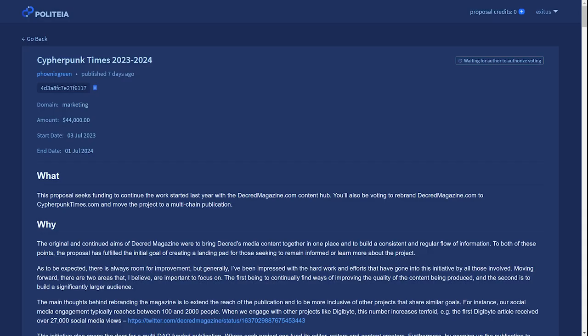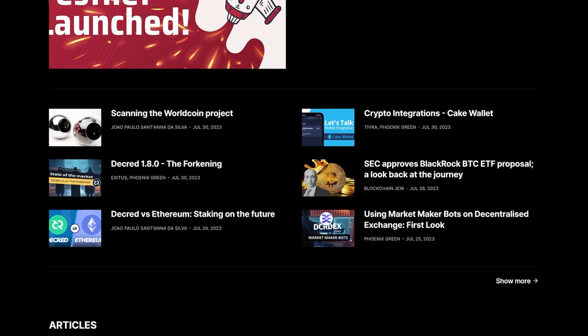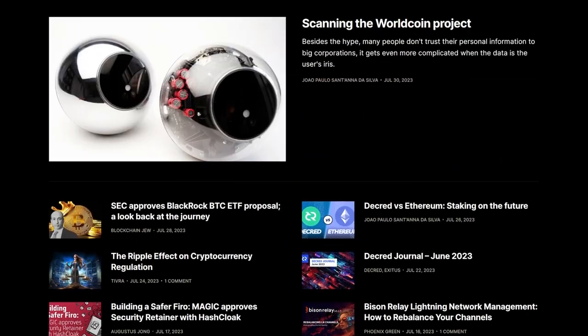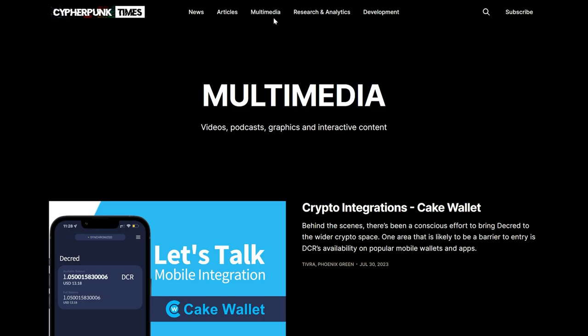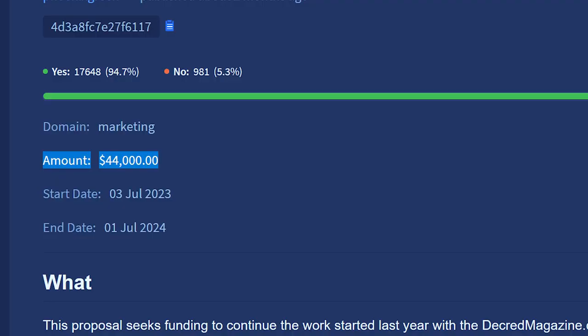Cypherpunk Times, which is the new name for the Decred Magazine website, had an approved proposal to continue acting as a content hub for the Decred project, while also expanding into a multi-chain publication with contributors from other projects. The goal is that by working and connecting with other serious cryptocurrency communities, they can extend the reach of all the various projects and have the magazine be a celebration of true decentralization, privacy, and blockchain progression. The total ask is $44,000 for one year of work.